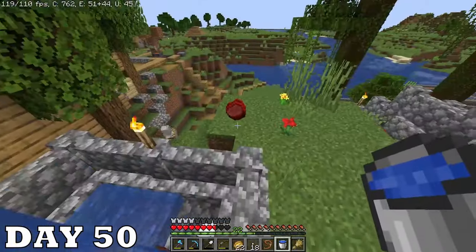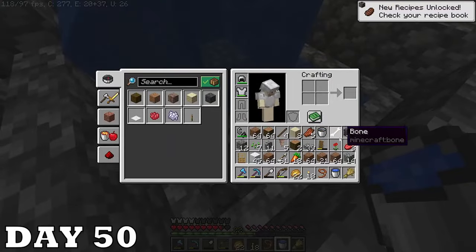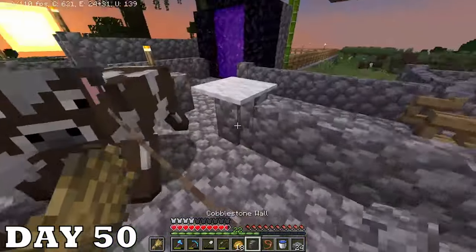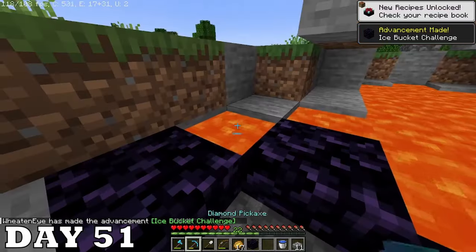I just had to stand there in shock, thinking of all the work I had to do now — and also realizing we really value the cow's life. I ended up getting another one, and by the end of the day I got both of them in. I still need obsidian for enchanting and went straight to the lava pool on day fifty-one.